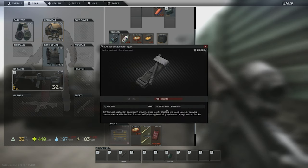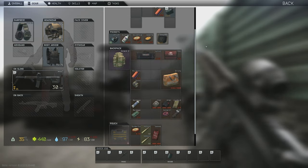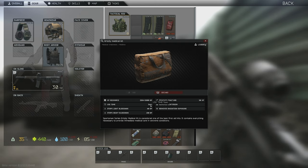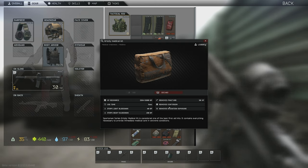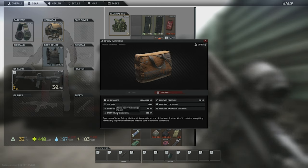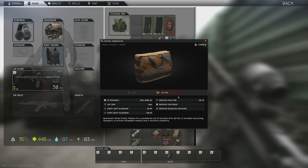One healing item worth highlighting is the Grizzly first aid kit. It can basically manage any kind of healing issue except black limbs. If you have a fracture, it'll take care of it; a heavy bleed, it'll take care of it; a light bleed, it'll take care of it. It also has an 1,800-point health pool — massive. It's a very easy grab-and-go item. The only downfall is that it takes up a large amount of inventory space.